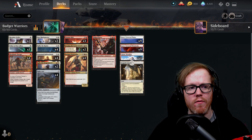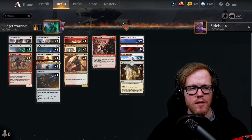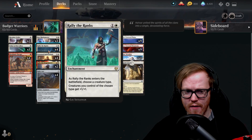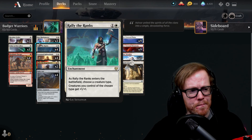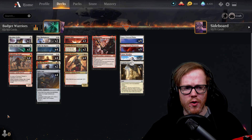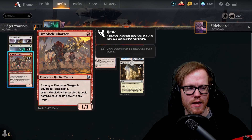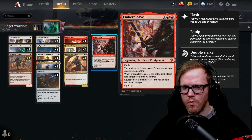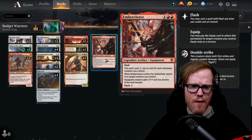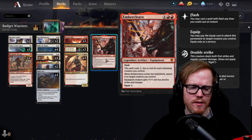Moving on to the next deck — this is a budget warrior-style tribal deck. We're taking advantage of warrior tribal and the synergy between warriors and equipment. We play Rallying the Ranks for four copies here too. We have Relic Axe — when equipped to a warrior it gives plus two plus one — combined with Fire Blade Charger which gets haste when equipped. We have one copy of Embercleave; if you unlock the starter decks you should get a free copy.